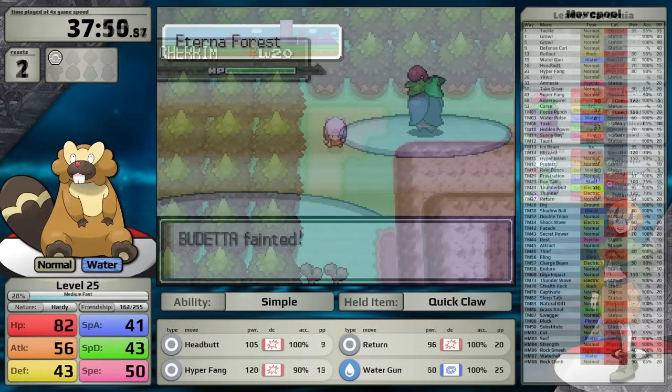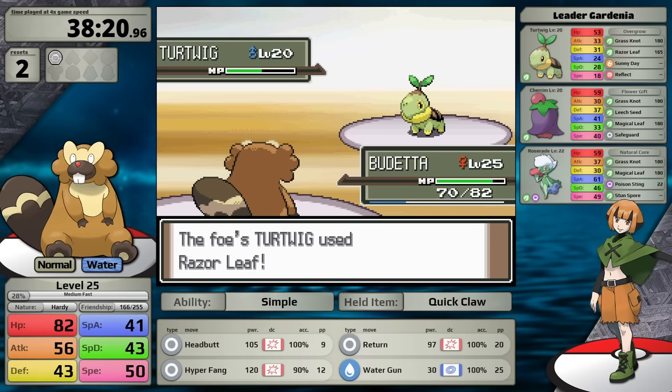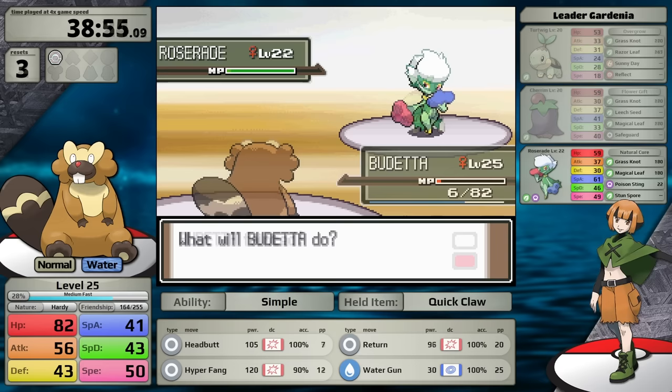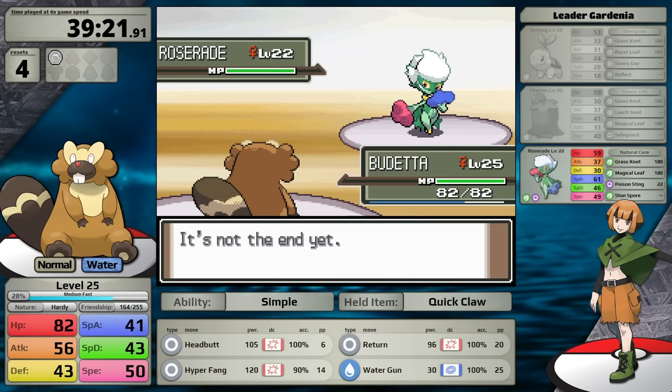Some indecision set in. I wanted to train more, but then I remembered that Headbutt and Hyper Fang have a chance to cause flinch. If I can flinch the Turtwig and prevent Reflect, I'll deal more damage to her following two Pokemon. Hyper Fang has only a 10% flinch chance, but Headbutt has 30%. I use Headbutt, get the flinch right away, and knock the Turtwig out. Hyper Fang then crits the Cherrim for a one-shot, leaving Beaveral with green health for the Roserade. I continue using Hyper Fang, it does more than half, and despite a Citrus Berry I still have enough damage. Roserade tries for Stun Spore, which misses, and that allows me to defeat Gardenia.